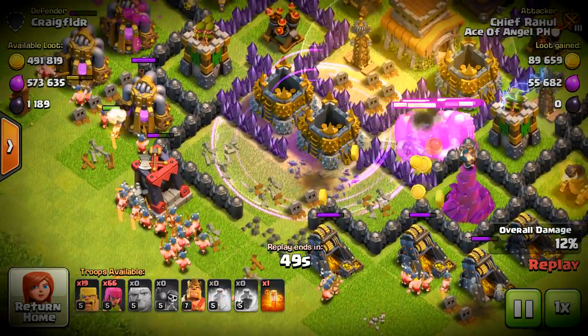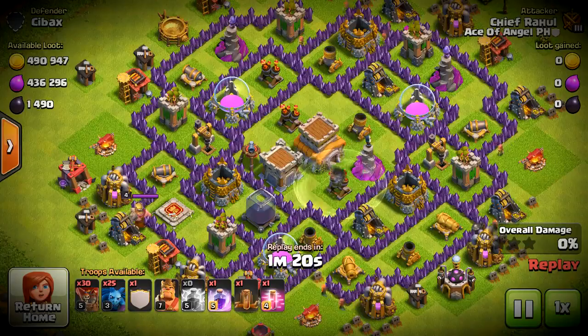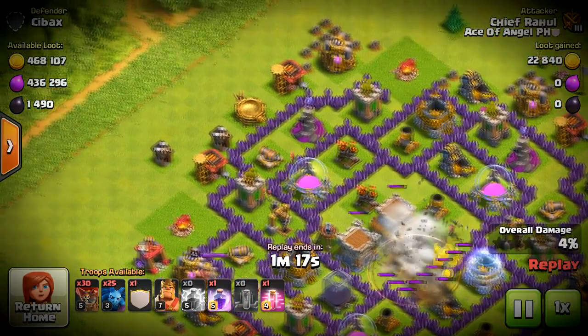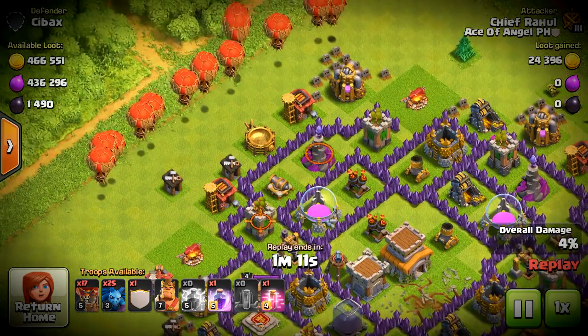Moving on to the last attack strategy, it is the Lunion, which consists of balloons and minions. This one does use dark Elixir, however minions are the cheapest dark Elixir troop so it doesn't use too much. It is also a much more powerful attack strategy than the first two.